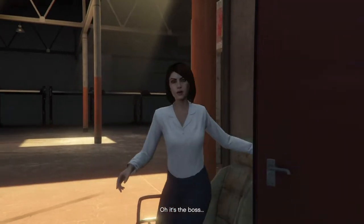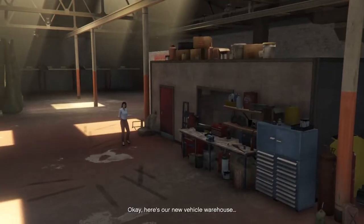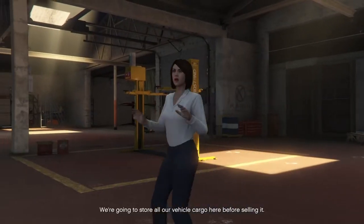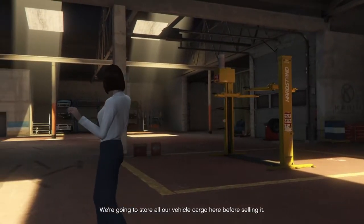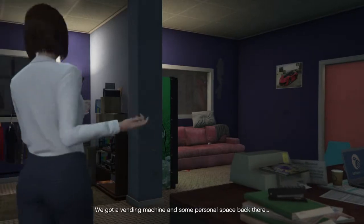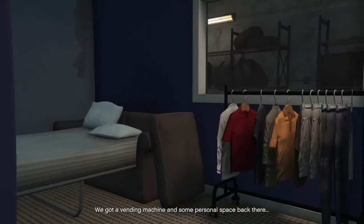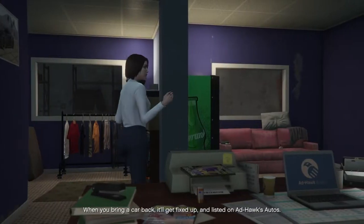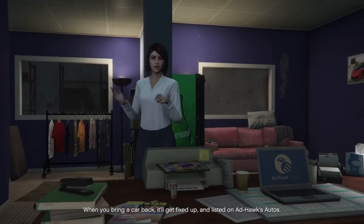Here's our new vehicle warehouse. Let me show you around. We're going to store all our vehicle cargo here before selling it. We can fit 40 cars in here. We've got a vending machine and some personal space back there for getting some shut-eye and changing your clothes. When you bring a car back, it'll get fixed up and listed on Ad Hoc Autos.